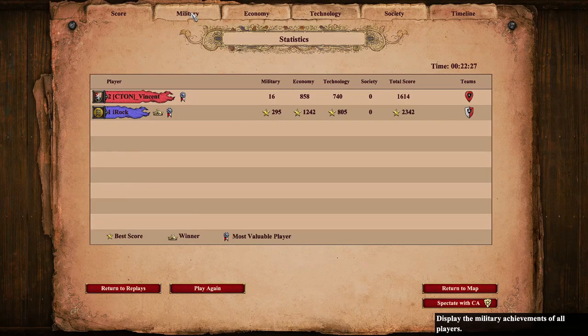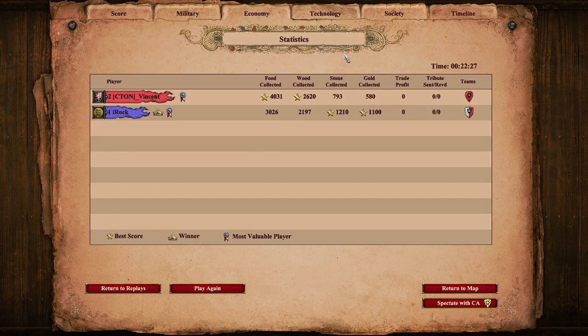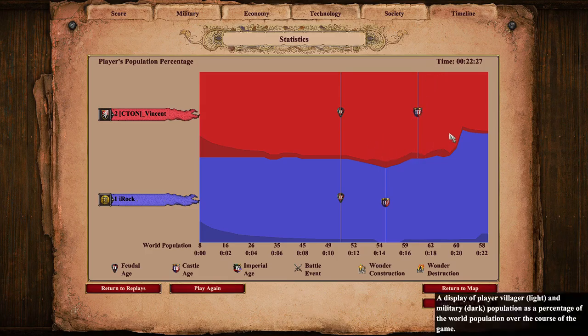I won the score very convincingly, 25 to 1 KD. I had about 400 more stone collected and about 500 more gold collected. I beat him to castle by over two and a half minutes — that was very telling. And with that villager slaughter, he never got close to my villager high. You can see the massive villager slaughter here.